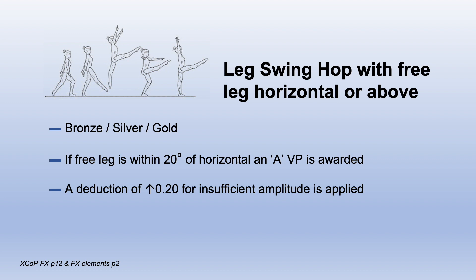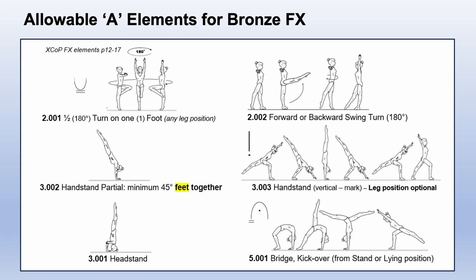Bronze may perform a leg swing hop to horizontal or above. If the free leg is within 20 degrees, an A is awarded with up to two deducted for insufficient amplitude. Other allowable A elements for bronze: any half turn on one foot, not pivot turns.